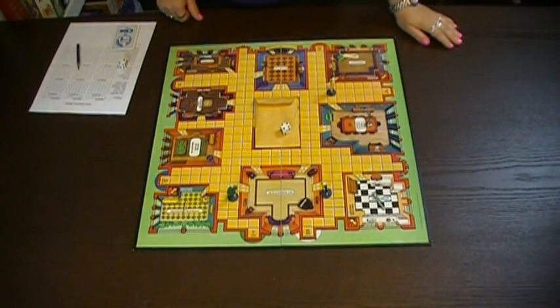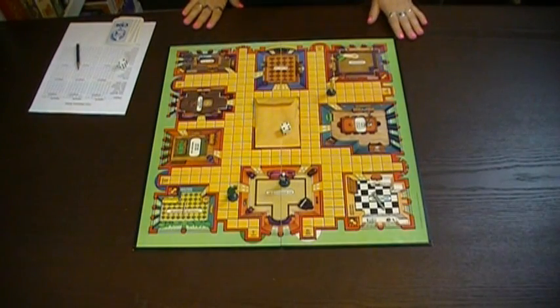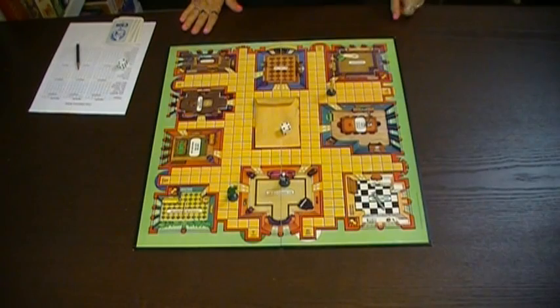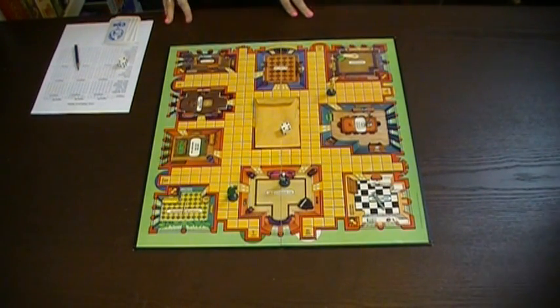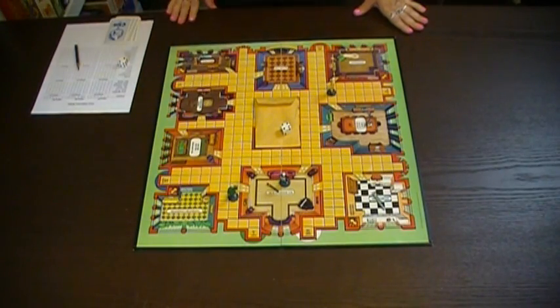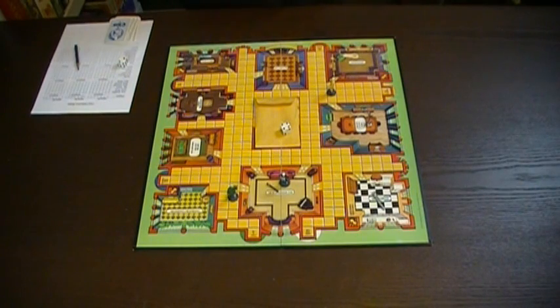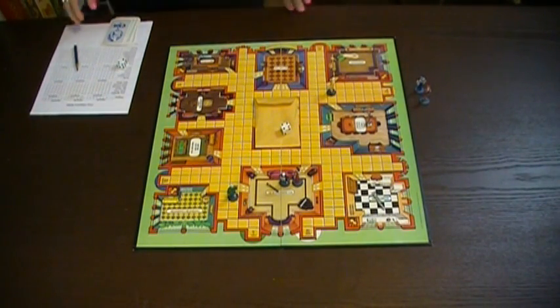It is now Becky's turn — she rolls a four. Becky has strategically decided to place herself inside the ballroom! She's going to make a suggestion. The suggestion was: ballroom, lead pipe, Mrs. Scarlet. You should probably put all the other characters out because we're going to need to accuse them. Alright, Jason, can you debunk this? I can. Very interesting. It is now Jason's turn. I have a three. I'm going to go into the dining room and I'm going to suggest that it was Colonel Mustard in the dining room with the rope. You're suggesting yourself? Well, I cannot give you a card to prove you otherwise. Becky, can you? I can, and I did.